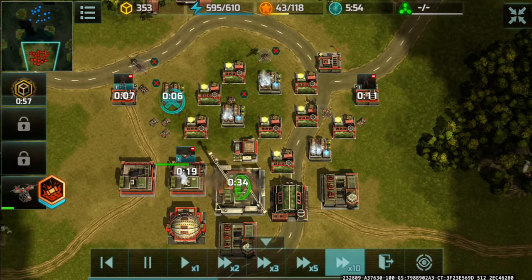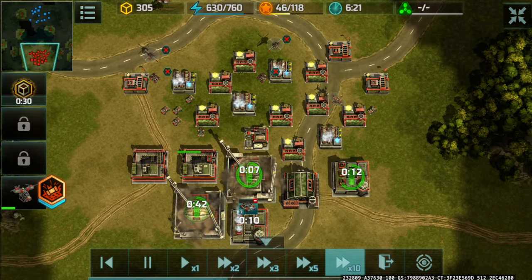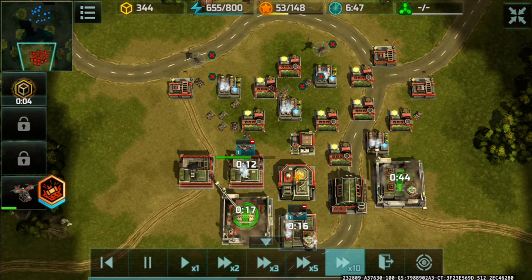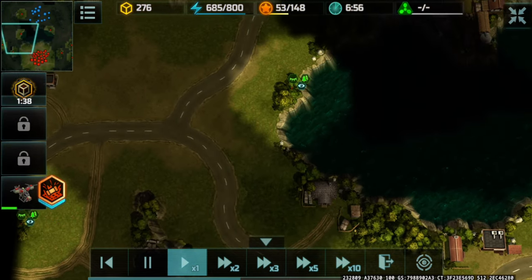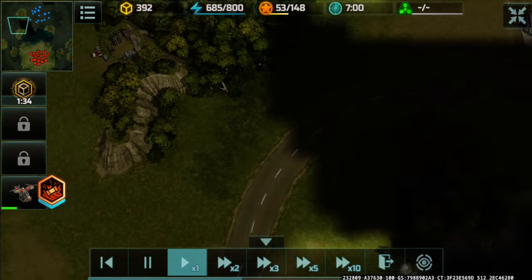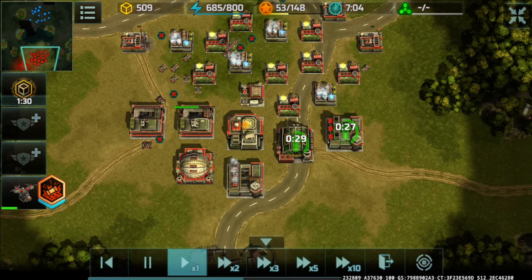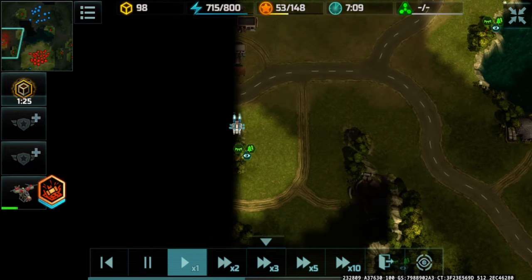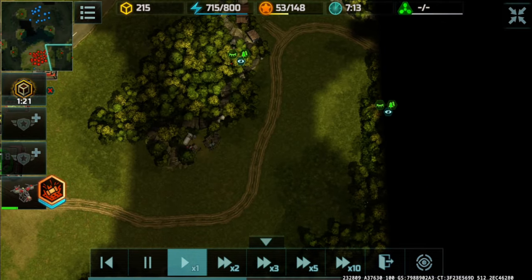Now eight supply centers to further my resource advantage over time. I did not opt for a mammoth here since it takes a long time for units to travel, and these narrow passages are very bad news for mammoth users because you cannot spread them apart effectively.